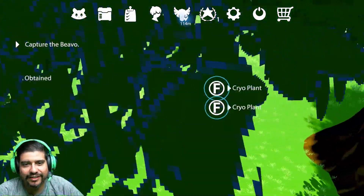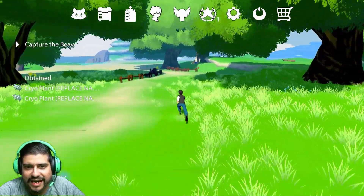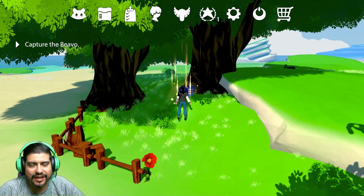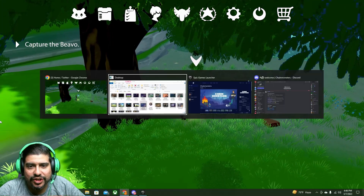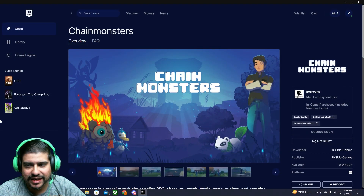People are dueling over here it looks like. Here you're kind of just getting materials — there are flowers and these chests around where you just have to look and find them and they give you some good stuff. Chain Monsters is here on the Epic Games platform, you can download it there.